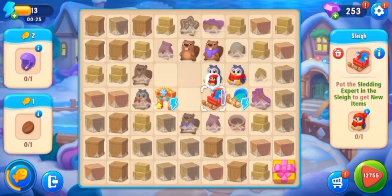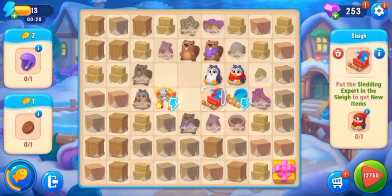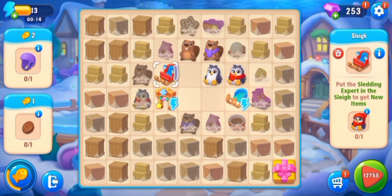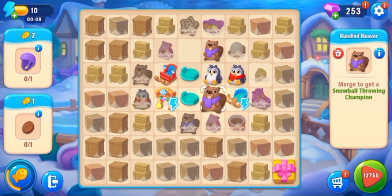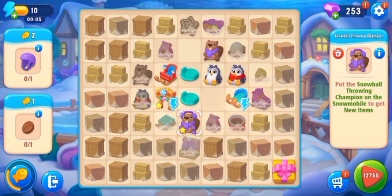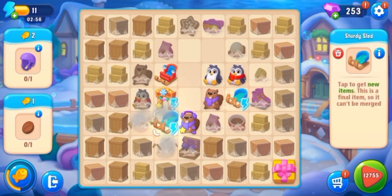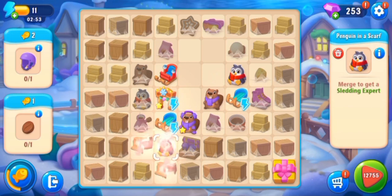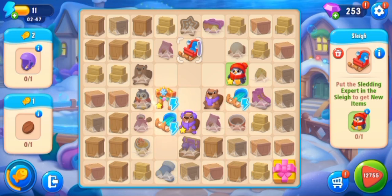Here is the sleigh and we have to put the sledding expert in the sleigh. Baby beaver — merge to get a snowball throwing champion, and here is the champion. Tap to get new items. This is the final item — put the sledding expert in the sleigh to get new items.